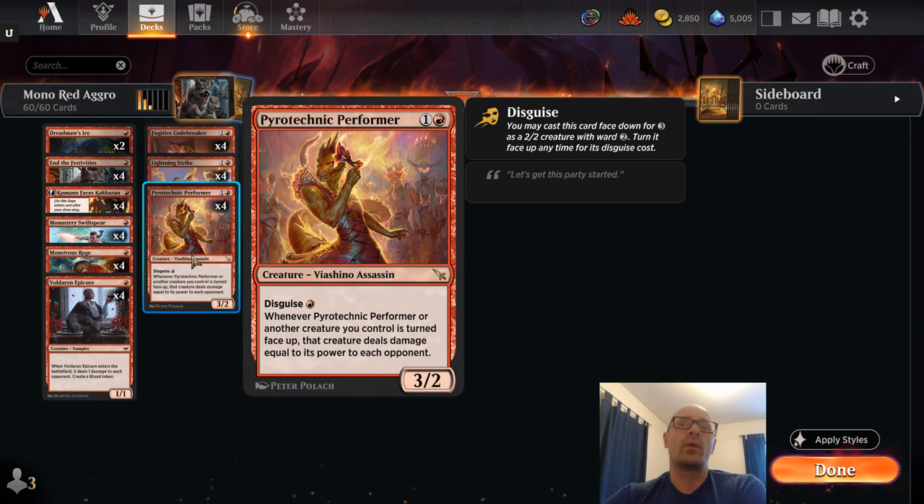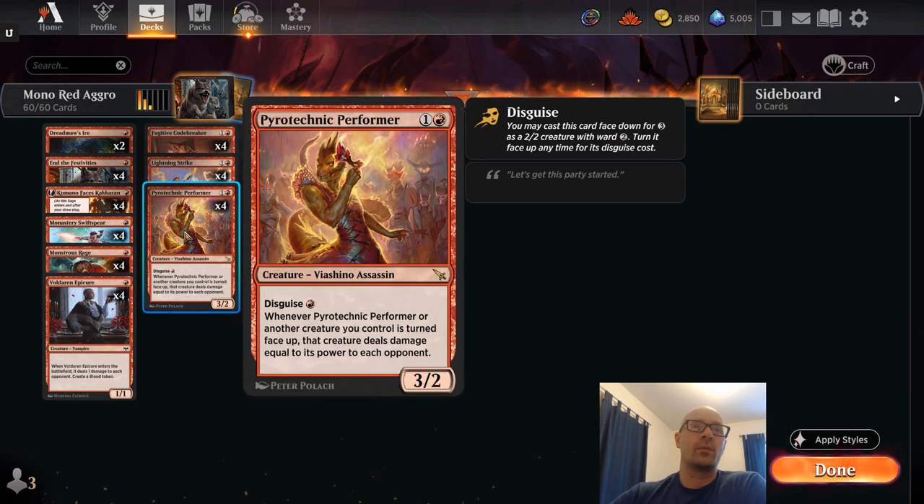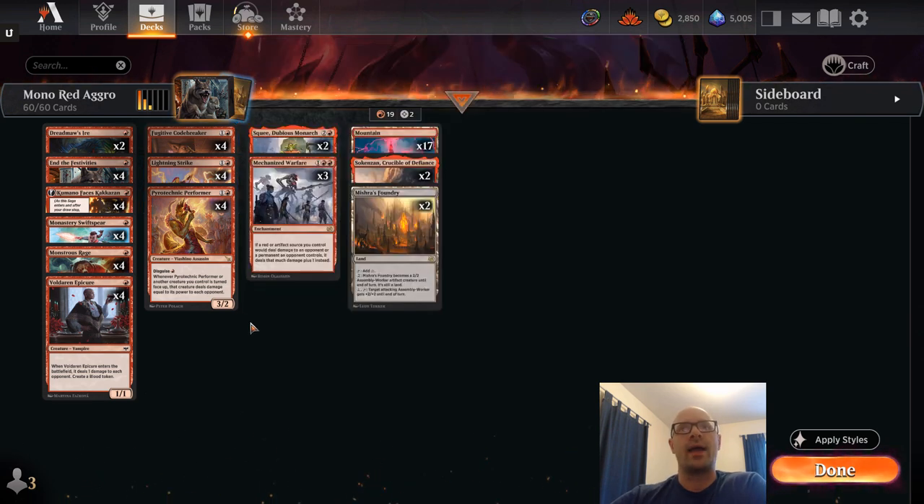When you flip it up for one red, Pyrotechnic Performer — or another creature you control when it's turned up — deals damage equal to its power to each opponent. So if you have multiples of these in play you can do a lot of damage very quickly. Since we're also using Fugitive Codebreaker late game, this can help refill our hand through the disguise mechanic. If we have a Performer in play and flip up a Codebreaker, we're also dealing damage to the opponent, which is a great added bonus.